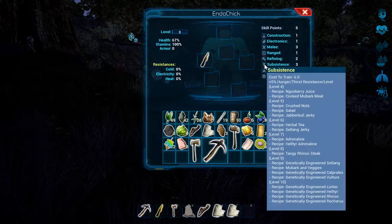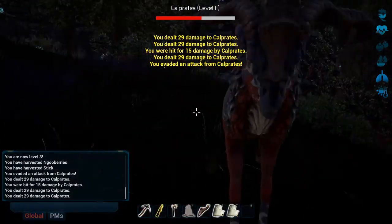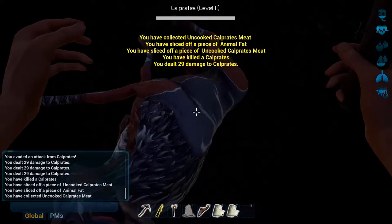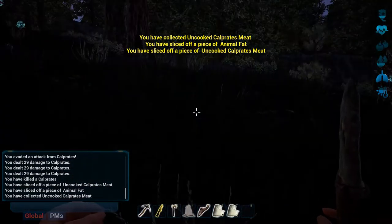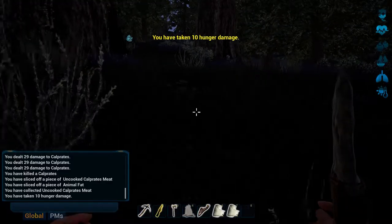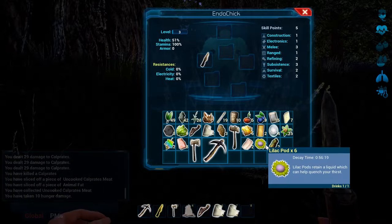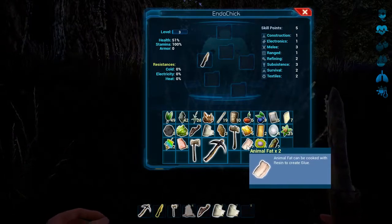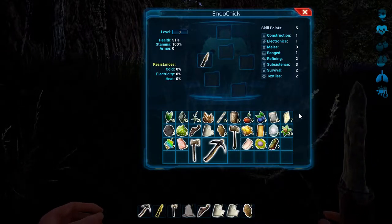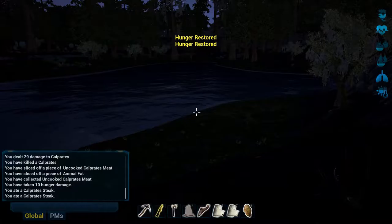Get out! I don't want to die already — he came out of nowhere! Let's use a bandage. Oh, I'm hungry. How do I eat? I've got food in here somewhere — animal fat. Eat. There we go. Let's eat two of them and apply another bandage.